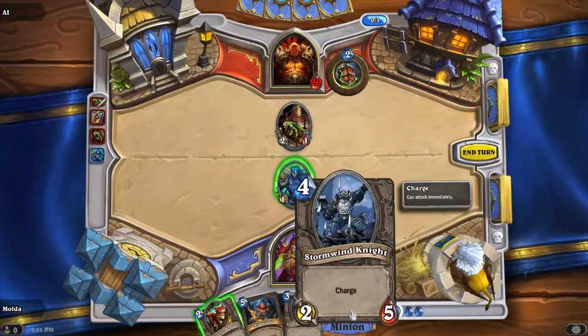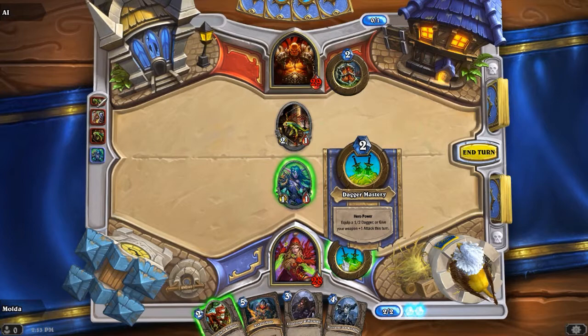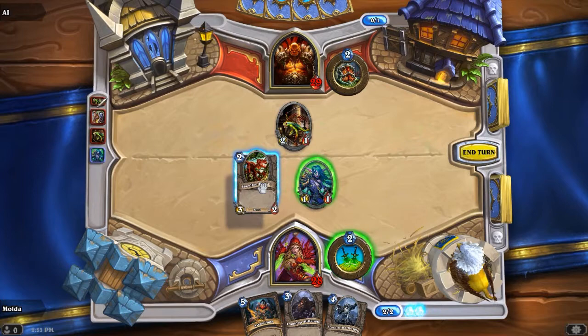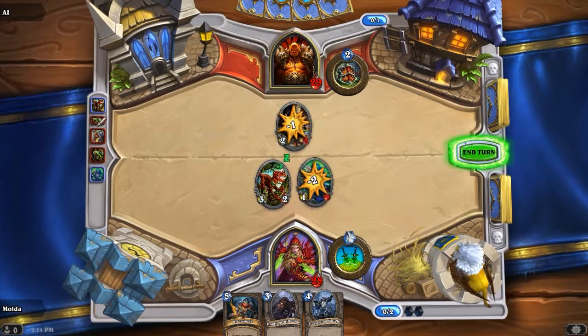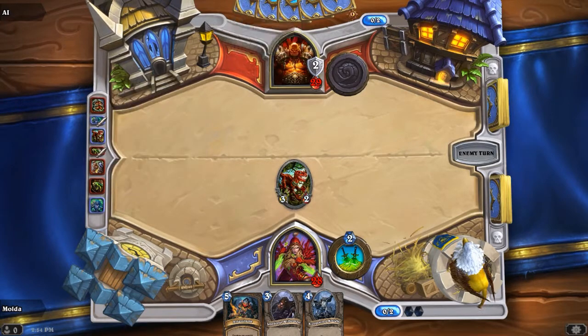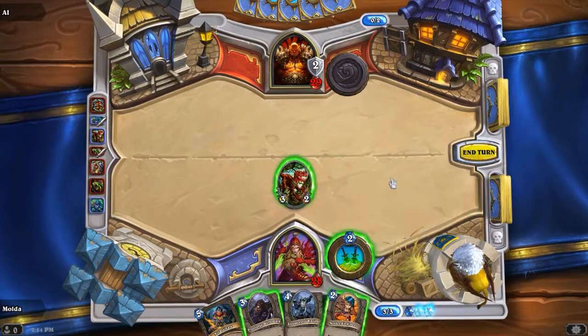Stormwind Knight — another good minion. Should I equip my 1-2 dagger? I think I will do this. I will get rid of the Murloc and I will end the turn. Armor up. He doesn't have anything in his hand right now. Novice Engineer — good, drawing a card is always great.